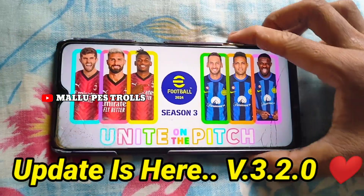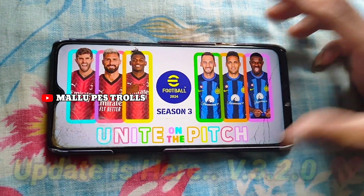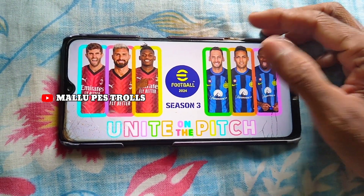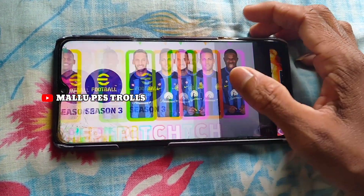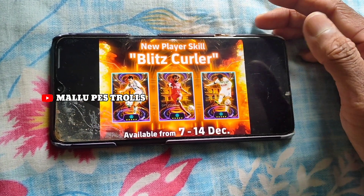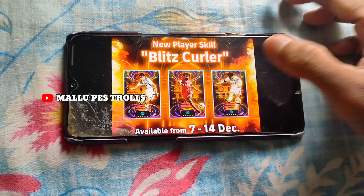So, our Season 3 is the official image of the Unite on the Pitch. In the video, we will introduce a new player skill — the Blitz skill. This is the first page of the Unite on the Pitch.